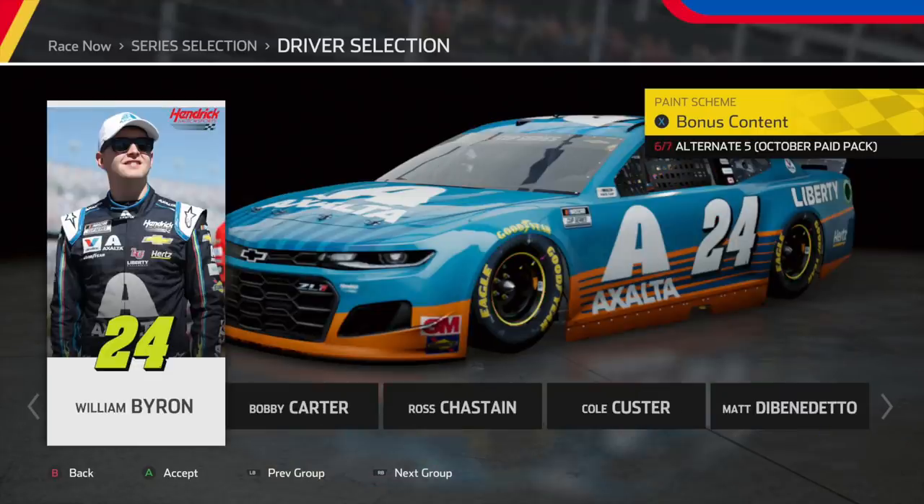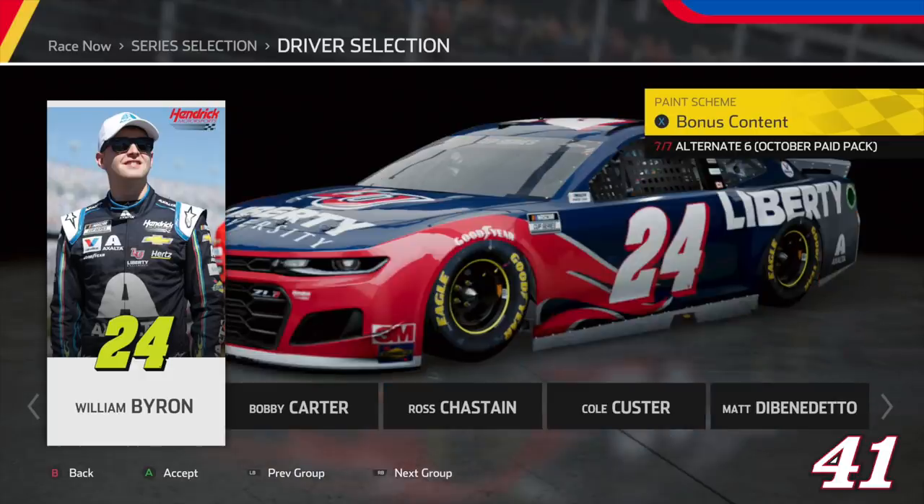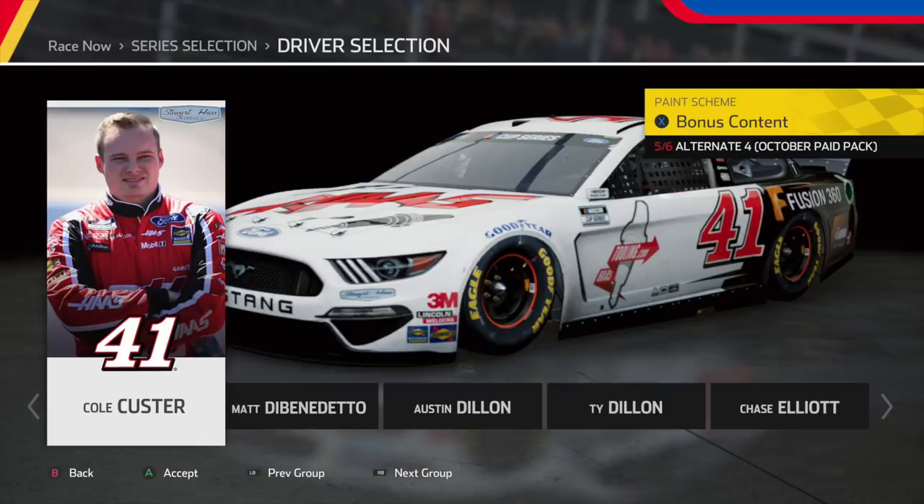Heading over to William Byron, we have his Seaglass All-Star scheme — on track and in-game it looked really good. As a follow-up, we also have William Byron's Liberty University scheme. I'm surprised this didn't come into the game earlier, but it still looks great. Following up, we also have Cole Custer's All-Star scheme, and this doesn't look too good. I don't know what they're trying to do here — this is hideous.